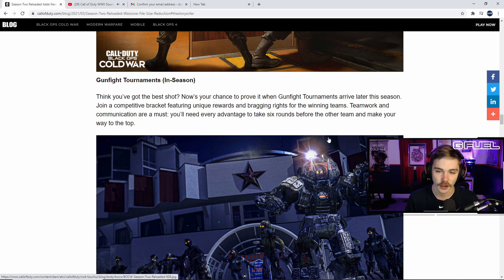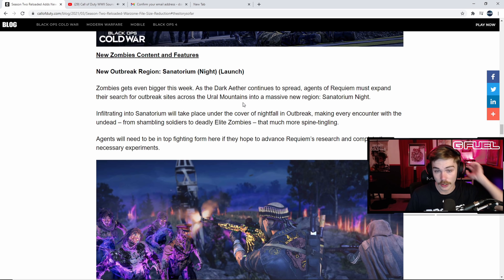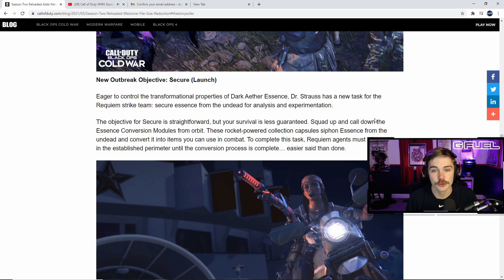New prop hunt maps are coming — Miami Strike and Satellite join the rotation, along with new props on existing maps. Later in the season, Gunsmith Customs are coming to Black Ops Cold War, allowing players to mix and match attachments from weapon blueprints of the same weapon type. You can use the stock from one blueprint and the barrel from another, and they'll maintain their individual aesthetics — which seems unnecessarily complicated.